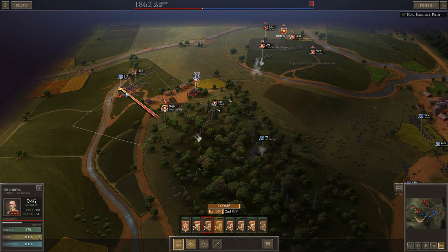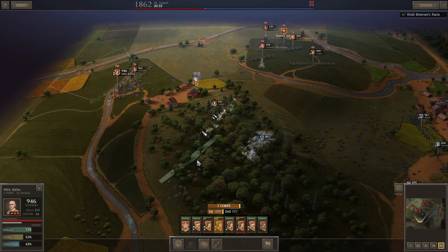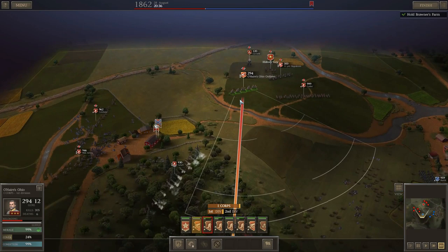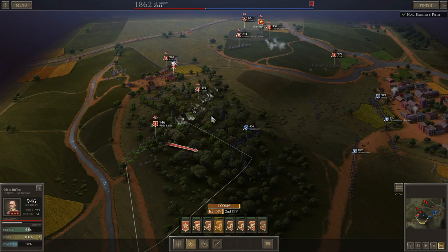I think that's pretty well going to do it for this fight — he's not going to risk doing anything else. We took out 2,300 men and lost 150. It's going to let me play this out past the timer, which I'm absolutely going to do because I've got a chance to wipe these units out — that's 8,000, actually 9,500 of his men. So we're going to play this whole thing out here at Brunish Farm.